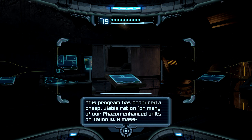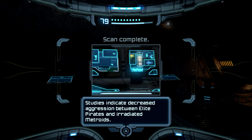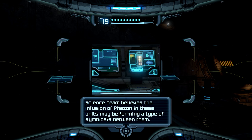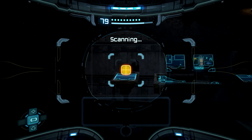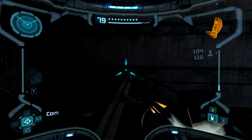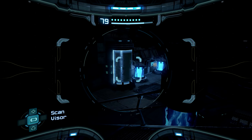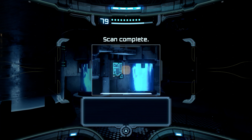Volunteers for hunting parties — we're now accepting volunteers to hunt the hunter. I don't think you thought this one through. I'm not too worried about the Metroids, because we do have the Ice Beam, which is basically the number one weakness of a Metroid. I'm gonna keep that thing on me for a while.